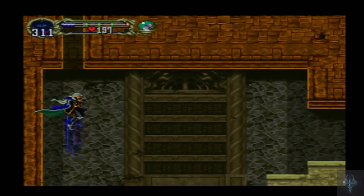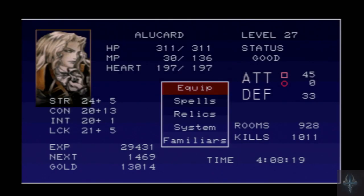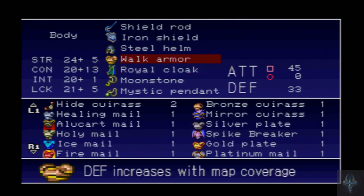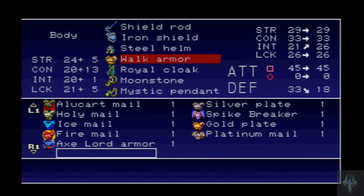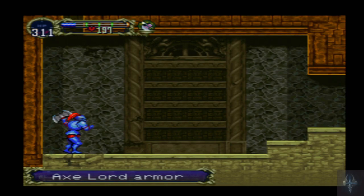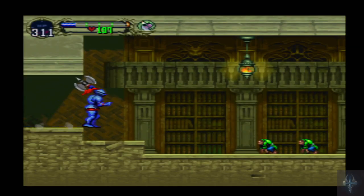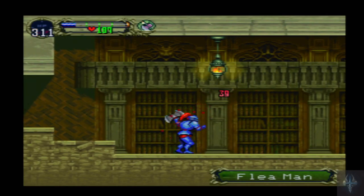I at least got the next item shortly after this, the last time I tried this. Okay, there's one — we've got the Axelord armor. We do that. It becomes an Axe Knight? Axe Knight. And now we are an Axe Knight. And this is not even the item I want.